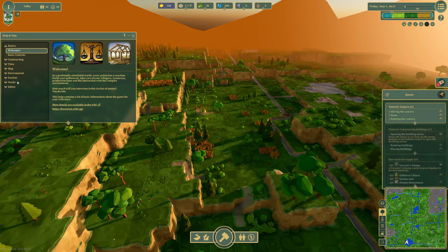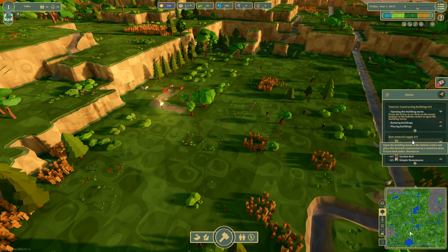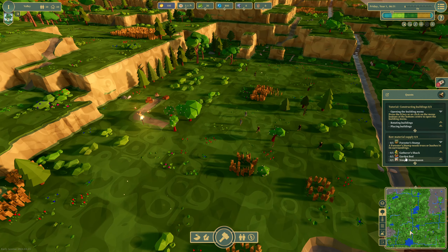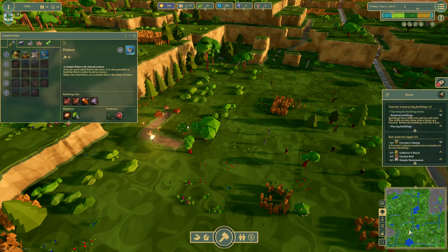Each item inside of this game produces something. We've got a fruit tree: six leaves and 20 wood. We do have a few quests to get us going — raw material supply. We've got one forester stump, gather a shack, garden bed and simple stone mason. We're going to start with the forester stump. Down here we've got our build menu and items. I quite like the colors in the menu, it's very colorful.